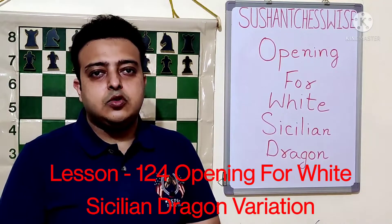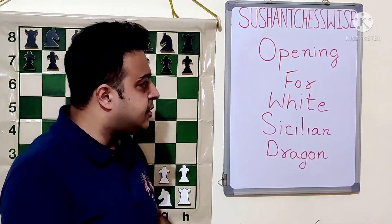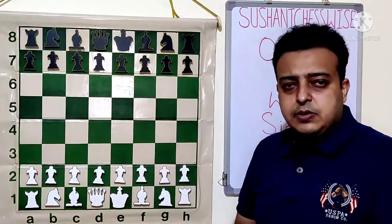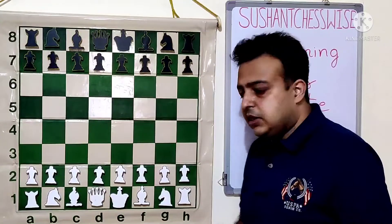Hello friends, welcome to my channel Sushant Chescoids. Today we are going to cover the next topic: the opening for white, the Sicilian Defense, and we are going to do an introductory chapter lesson to the Dragon variation. Let us see what is the Sicilian Defense.